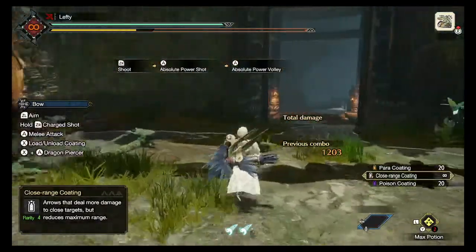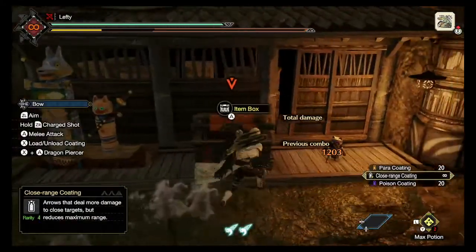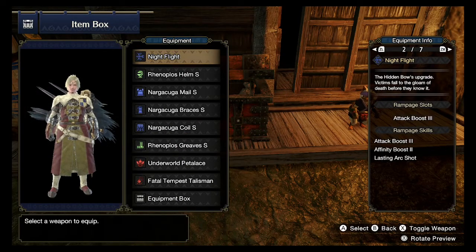So we're going to go check out the build. We're in the item box — manage equipment, change equipment. We got the Fright Knight and Nargacuga set with the Rampage skill Attack 3. Personally, if you know the ability really well, lasting arc shot would be the party route — if you want to give everyone else extra affinity, including yourself, switch out your Rampage to arc shot.